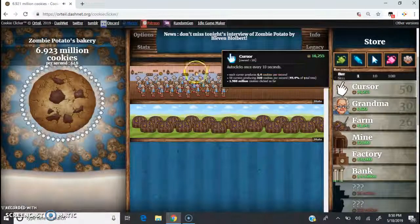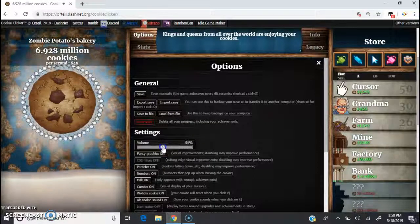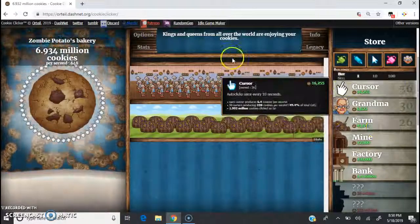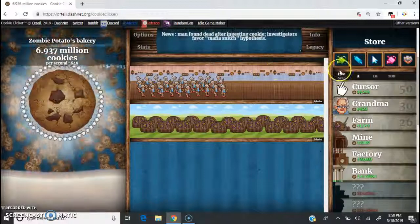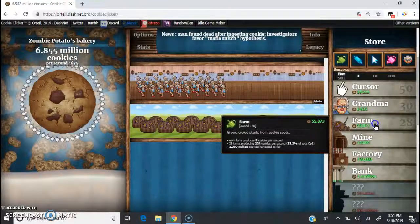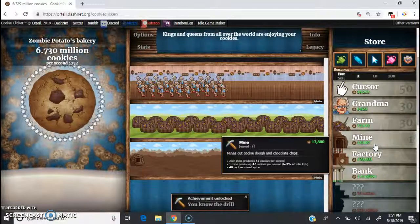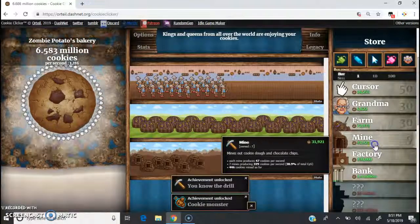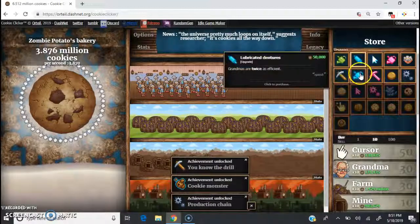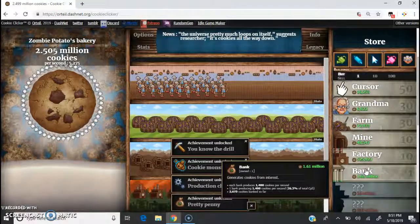We have quite a few cookies to spend today. There's this auto clicker noise that's kind of driving me nuts so I'm going to turn down the volume. We have quite the money to spend — going to spend it on these last few farms, get a mine, and now we've got 10 of those mines. Get 10 factories, and I can buy a bank so I'll do that.